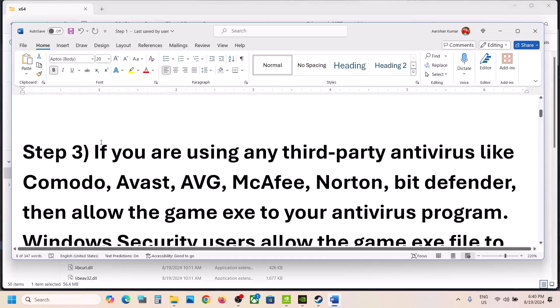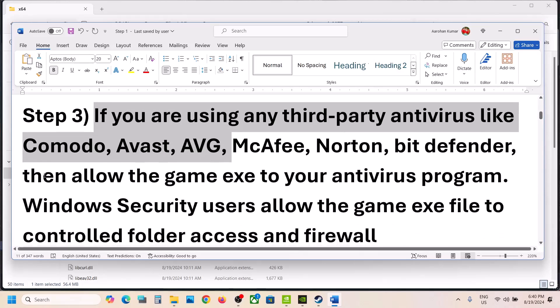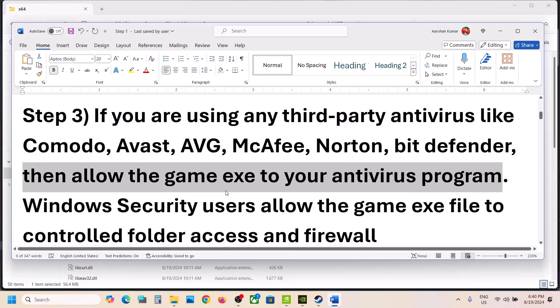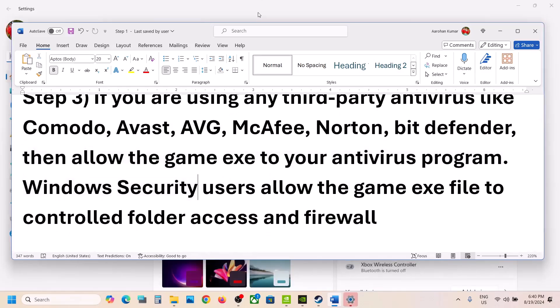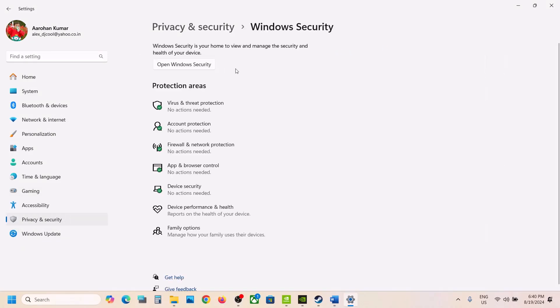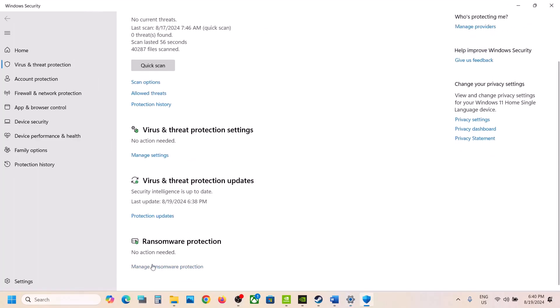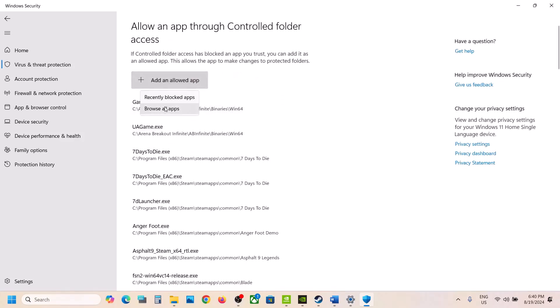The next step is to handle antivirus. If you're using any third-party antivirus like Avast, Norton, Bitdefender, or McAfee, allow the game exe file through your antivirus program. If you're using Windows Security, open Windows Settings, go to Privacy and Security (in Windows 11) or Update and Security (in Windows 10), click on Windows Security, then Virus and Threat Protection. Scroll down, click on Manage Ransomware Protection, then click Allow an App Through Controlled Folder Access, and click Yes to allow.